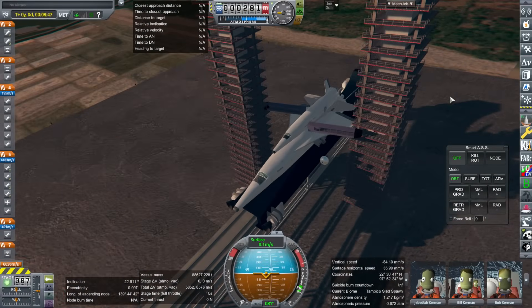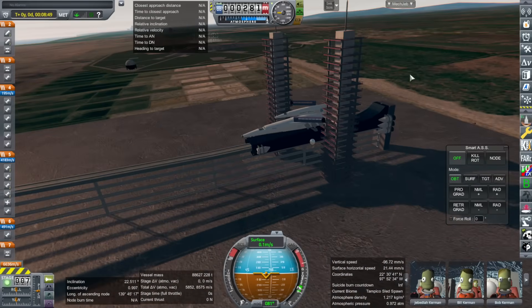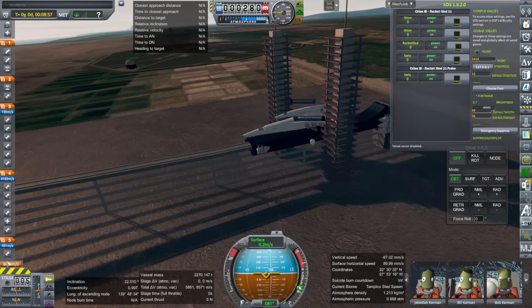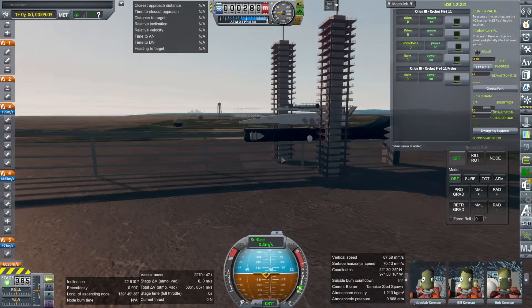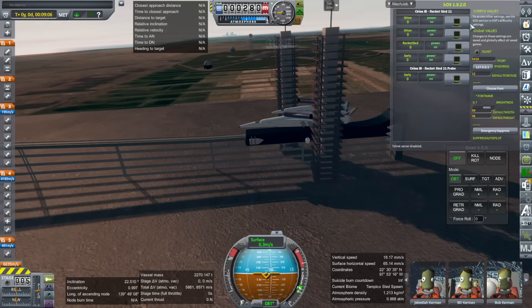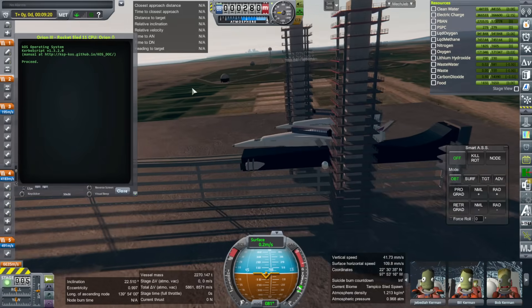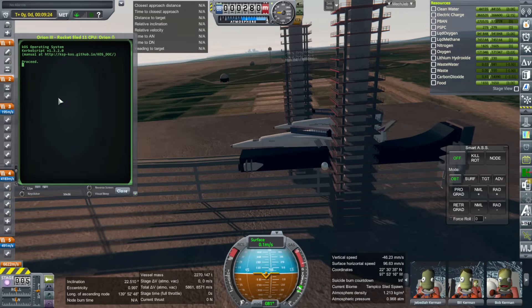So let us retract the arms, close the door, and release it onto the ramp — because KOS itself cannot release it onto the ramp; I have found that out the hard way. One of the quirks about this is if KOS tries to do that staging to release the rocket sled onto the ramp, the rocket sled will always clip into the ramp — the colliders won't work. Why is it that when KOS does it the colliders won't work? 100% of the time when I do it the colliders work. 100% of the time when KOS does it, they don't.